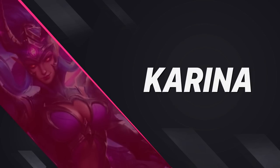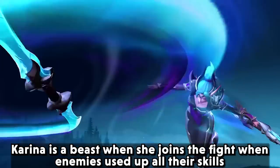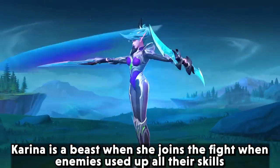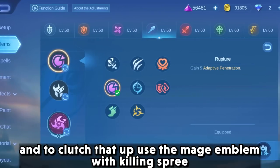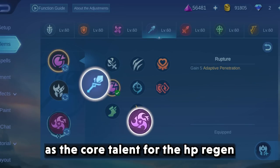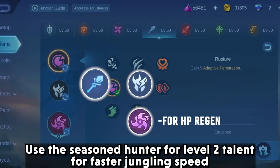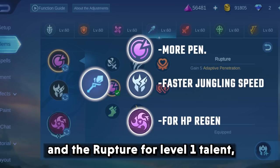Next we have Karina. Karina is a beast when she joins the fight after enemies have used up all their skills. To capitalize on that, use the mage emblem with killing spree as the core talent for the HP regen and extra movement speed after getting a kill, seasoned hunter at level 2 for faster jungling speed, and rupture at level 1.